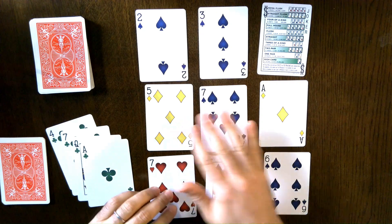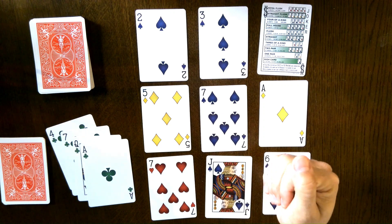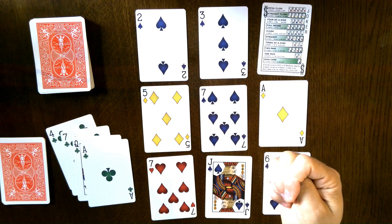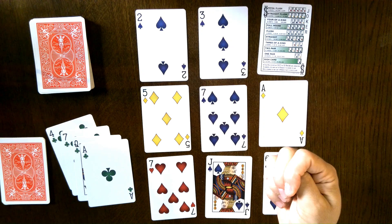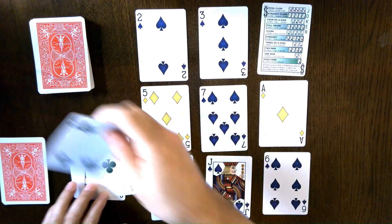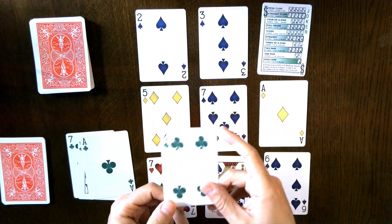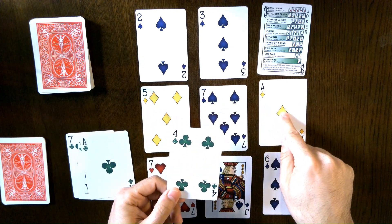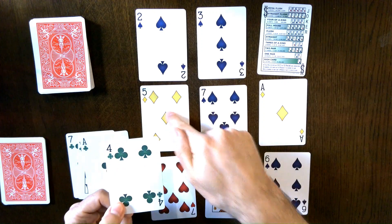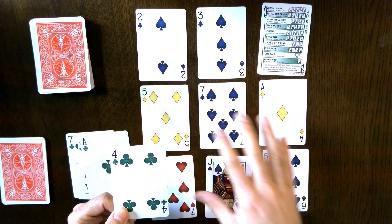The more powerful moves — there are three. The first one is called Run. You can discard any card that forms a run with any number of cards in the grid. So if I have this 4, I could discard 1, 2, 3, 4, 5, 6, and one of these 7s. It's quite powerful if you have sequential cards.